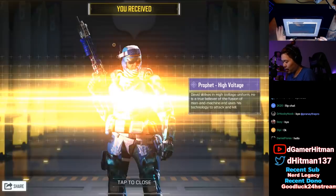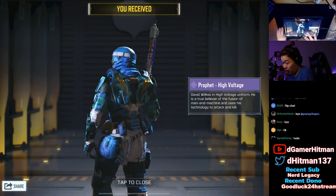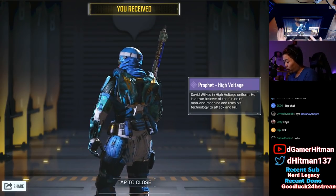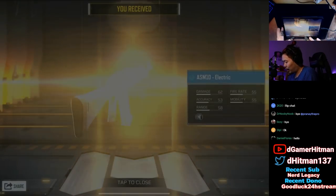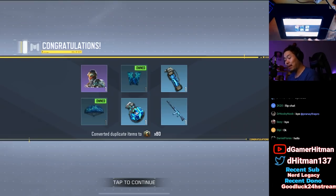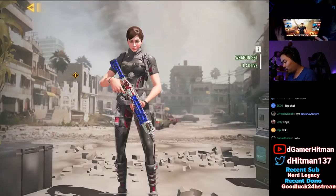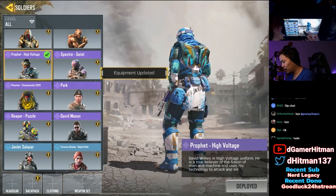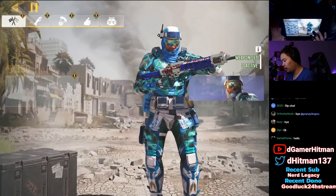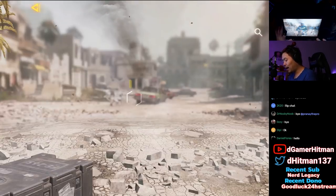Purchasing the High Voltage bundle — not only do you get the Profit skin, which is nice but not amazing, it's one of those older, rarer skins. You get a bunch of nice BR skins, and we do get the ASM10 Electric. The electric skins are absolutely fantastic — the HG40 is one of my favorite electric skins. I think it'd go really well with this shotgun, so we're going to put on the High Voltage skin. He does be kind of thick, not gonna lie.